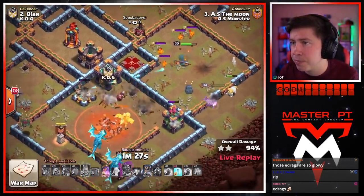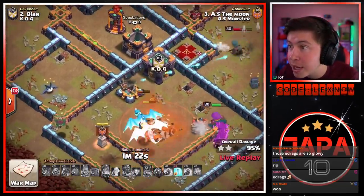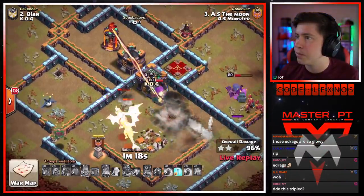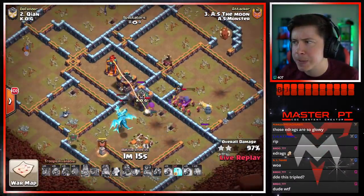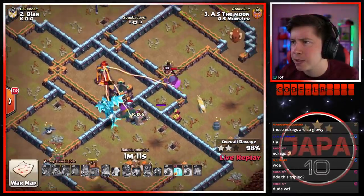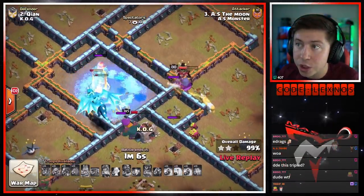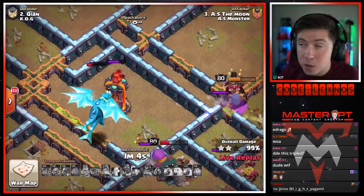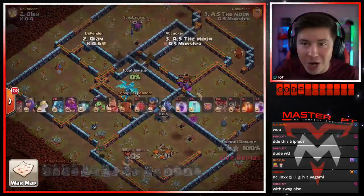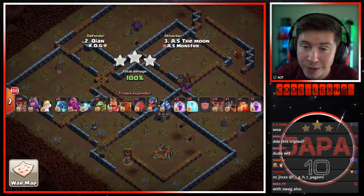Boom bada bing bada bam — there goes the RC ability. The expo on one HP. We got a freeze spell in the bag as well. E-dragons can outlive the giga poison — oh my gosh, he still gets it. Actually, maybe the RC dies? He's looking a little sketchy. Queen already popped her ability to get through the wall a little bit faster. Gotta freeze early — yeah, freeze — keep the e-dragons alive, do some chain damage off the gold storage. Hopefully no seeking air mines. I think he's got it — that was close, but it's a three star all day long for the Moon of AS Monster, and we are all tied up again — two triples apiece.